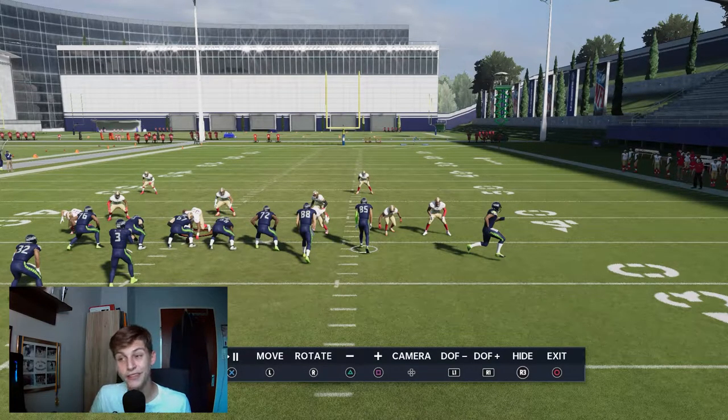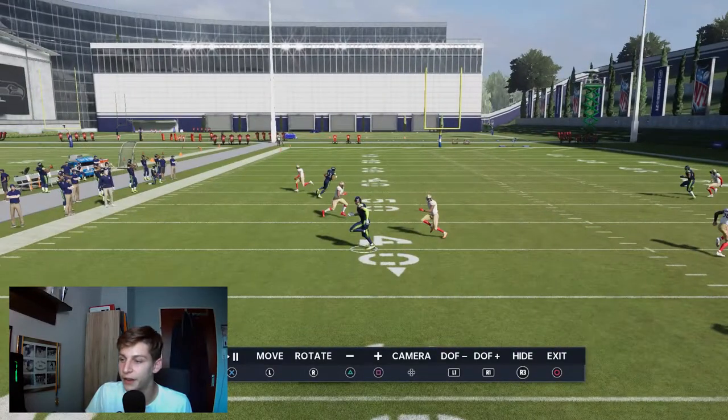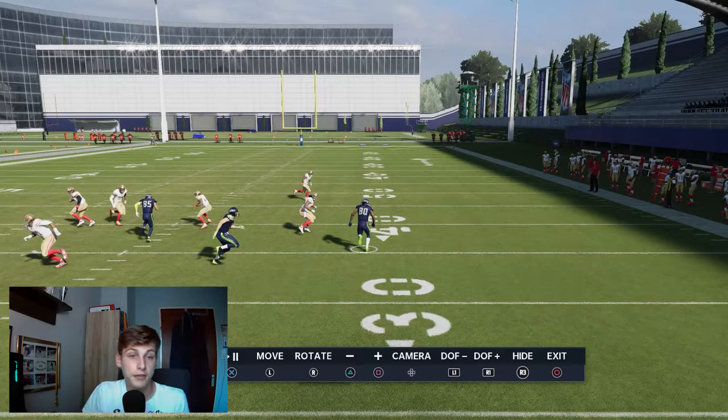Let's look at the drag route. It generally beats man coverage, but it's kind of funky — it can beat it, it's just not a guarantee. And yes, it beat it very nicely. Let's also look at the post, because the post is pretty much the money-maker in this play. It beats man coverage and a lot of zone coverages, so it has to be user-guarded.